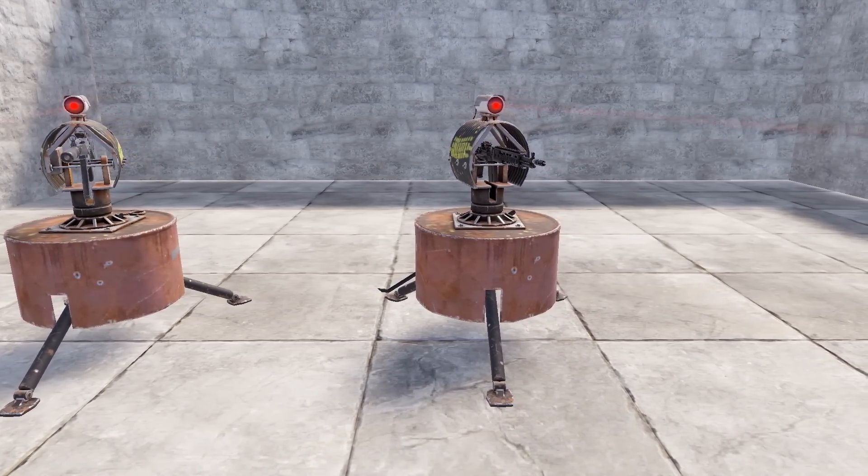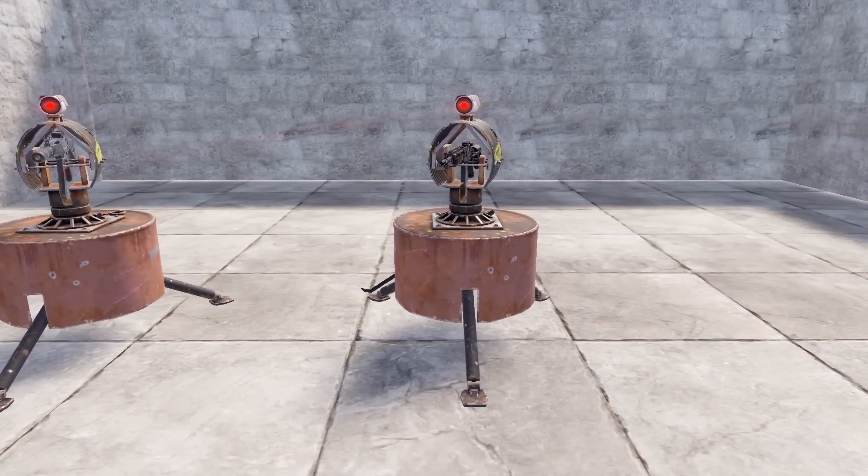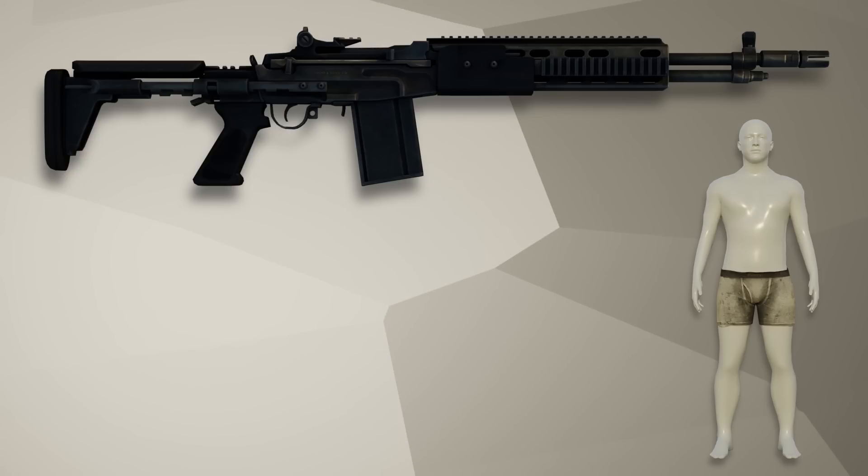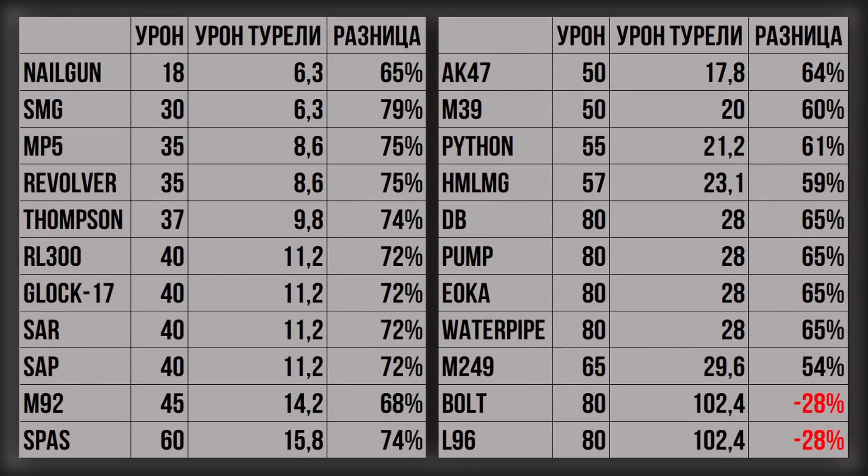Также важно знать, что оружие, установленное в турель, не наносит свой полноценный урон. Например, М39, для которой повреждение по обнаженному торсу с расстояния до 15 метров равняется 50, при установке в турель будет наносить урон, равный 20 — что ниже на 60%, но не для всех пушек справедлива такая формула. Вот вам табличка сравнения обычного урона пушки по обнаженному корпусу и урона при установке в турели. В среднем разница составляет 68%, но не для болтовки и эльки, которые почему-то наносят больше повреждений, будучи установленными в турель.